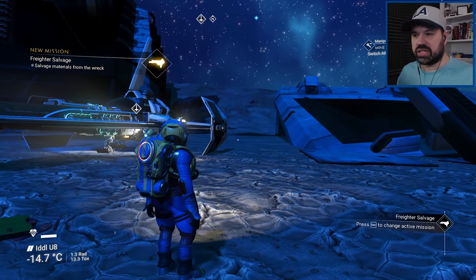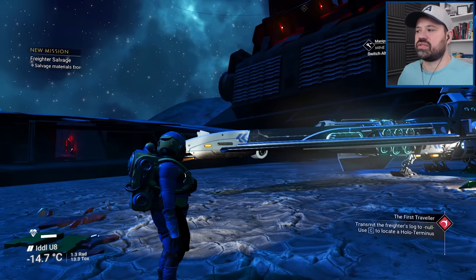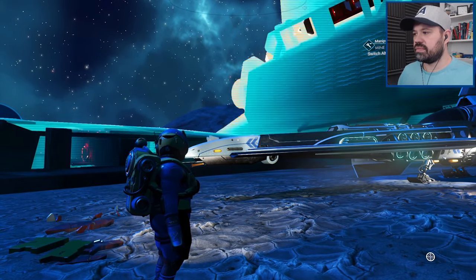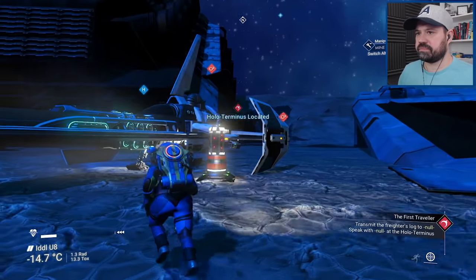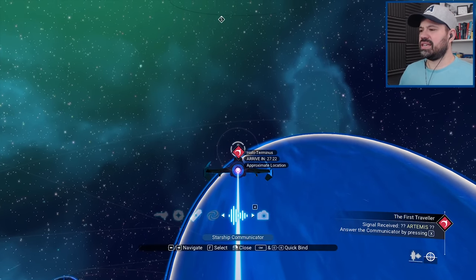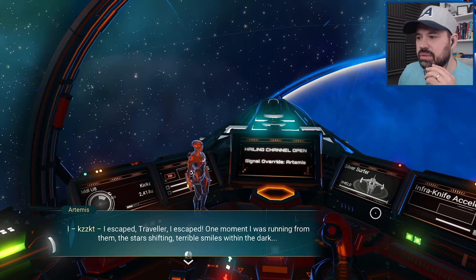So basically every person exists somewhere else in another universe — it's like a whole multiverse thing. Salvage materials from the wreck and transmit the freighter's logs to Null. We have a terminus — signal received from Artemis! 'I escaped, Traveler — I escaped. One moment I was running from them, the stars shifting with terrible smiles in the dark, and the next I was here.'